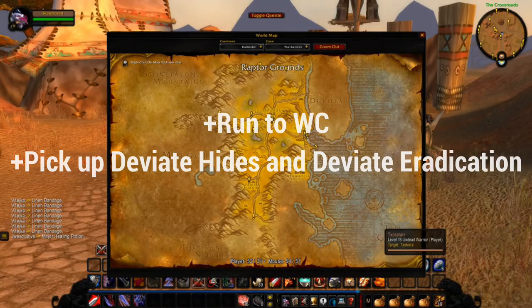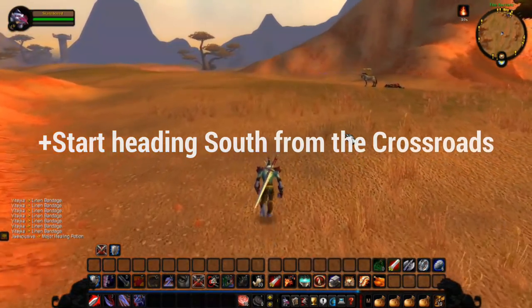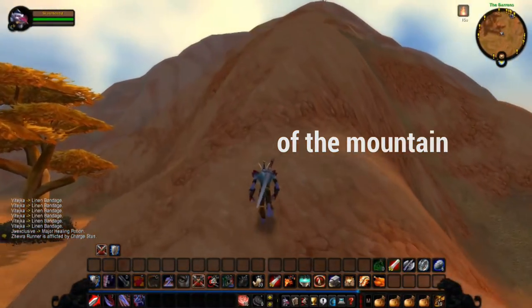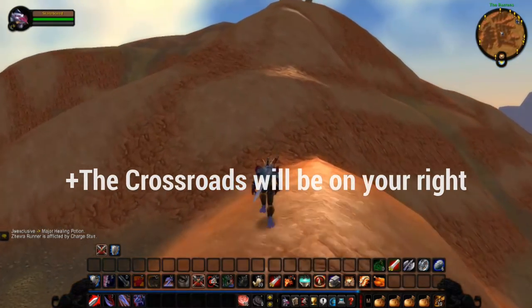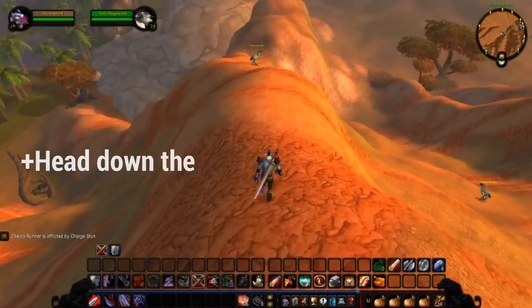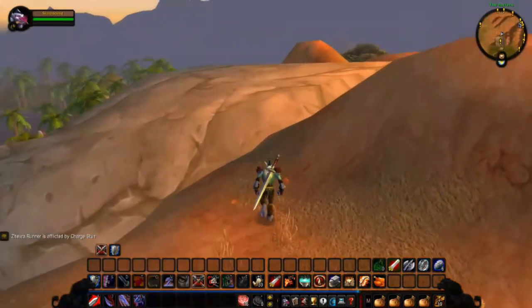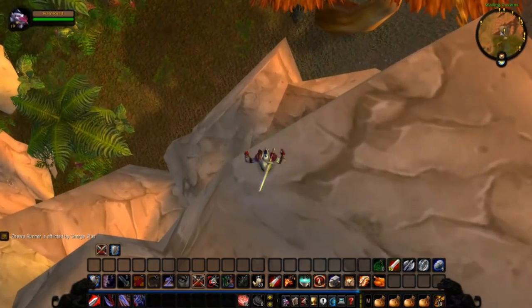Now that we've completed all of the prereq quests, you're going to be running to the Wailing Caverns to pick up Deviant Hides and Deviant Eradication. Start by heading south from the crossroads and running towards this mountain here — there's a slight incline from the hill and you can run up the side without any fancy jumping tricks. The Wailing Caverns will be on your left and the crossroads on your right. At the top of the hill, there's a small Tarn Establishment — we'll return here later after you kill Mutinist the Devourer. Head down toward the entrance; you'll see a rocky outcropping. Stay to the right side and jump down — there is a cavern to the left, don't go there. Go to the right side and you'll see the two quest givers found inside.